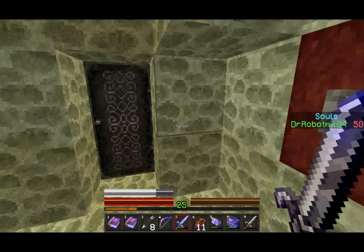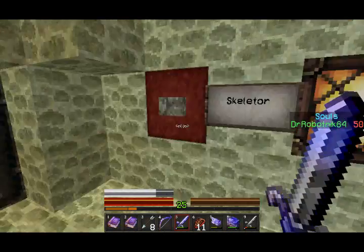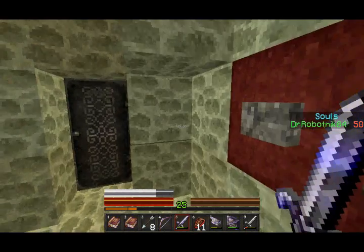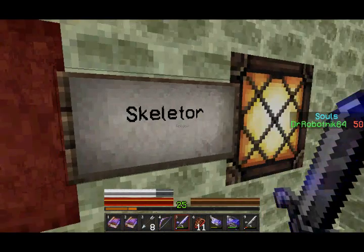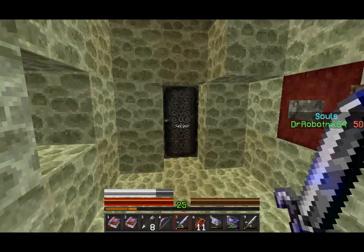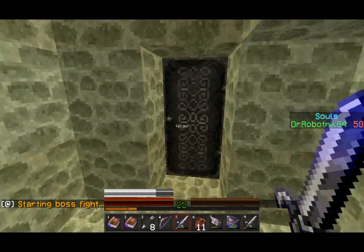Hey guys, it's Dr. Robotnik64, and this is part 2 of my playthrough of the custom-made Minecraft map, Hero Brian's Return. So let's do this. In this part, we are going to go on quest number 4, which is defeating Skeletor. We completed the first 3 quests in the last part, so now we need to fight Skeletor and we're going to get right to it.